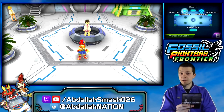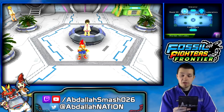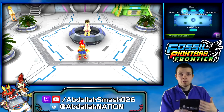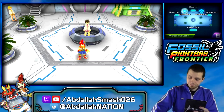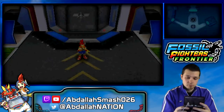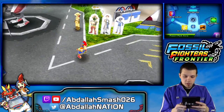So, Fossil Fighters Frontier — we're doing pretty well. We've found out the basics of battle, and now we're going to team up with Roland in order to find some more fossils and continuously better ourselves to pass the Warden test. Let's do this. Got my trusty stylus and we are on our way. Roland, let's roll.